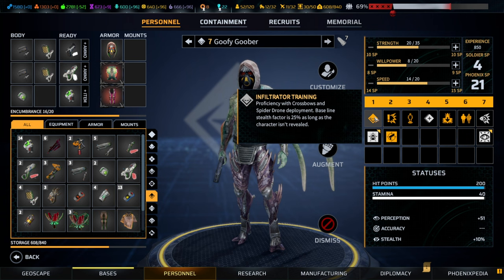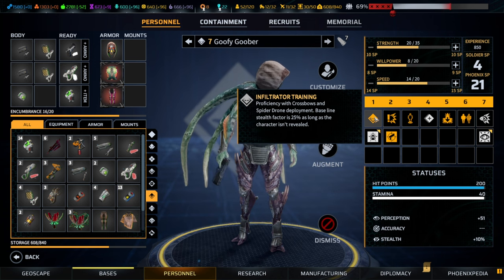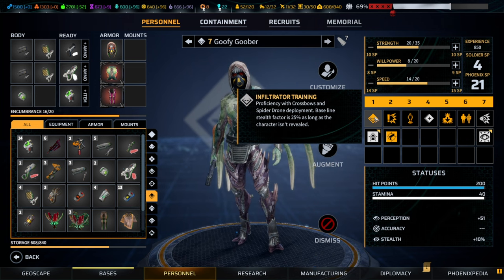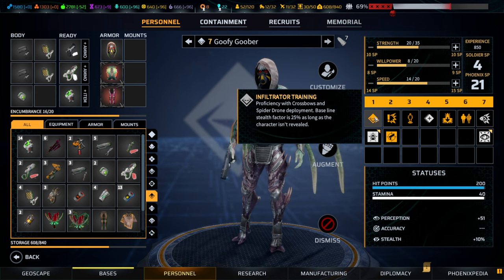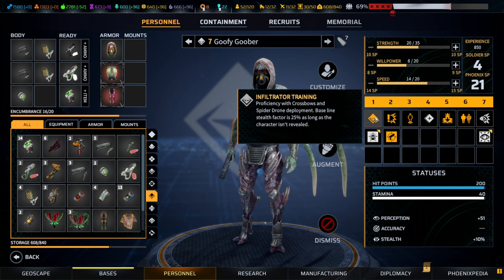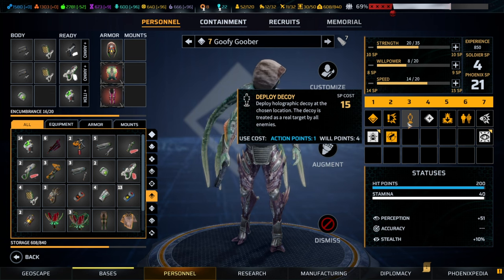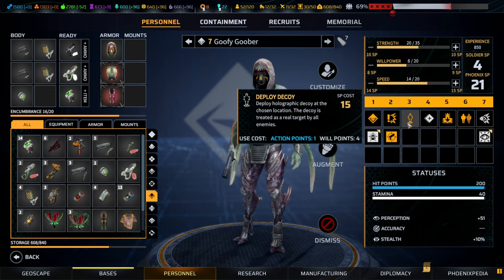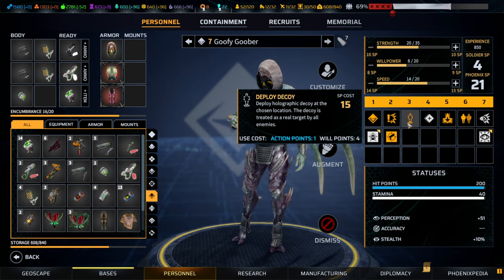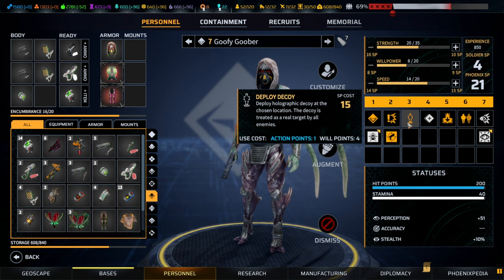Finally, the infiltrator — a class that potentially needs more rework; in my perspective the weakest of the classes. It's a scout in a game where you can use drones to scout with almost no problems, and in a game where you can move so fast that scouting becomes nearly irrelevant since everything is triggered anyway. Looking at the abilities, my personal highlight of the infiltrator is deploy decoy, which spawns a one-to-one decoy of the infiltrator.